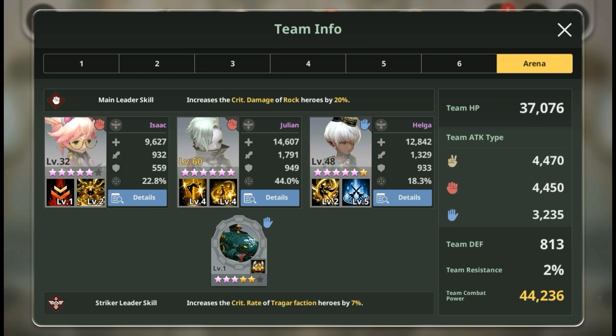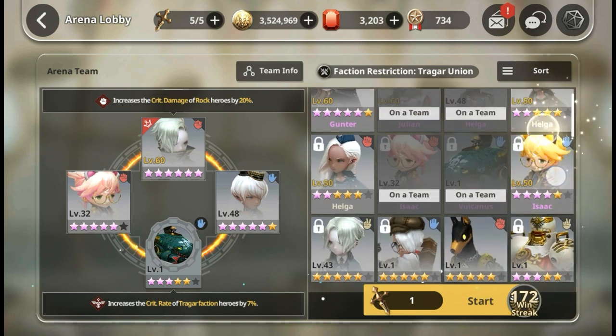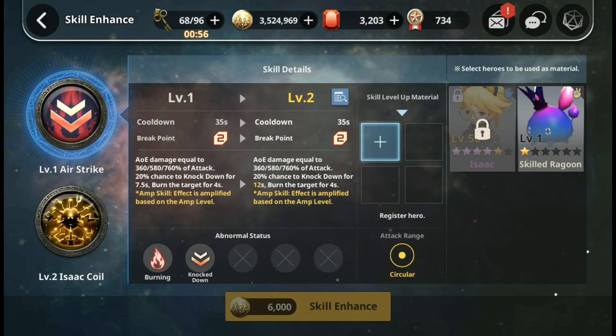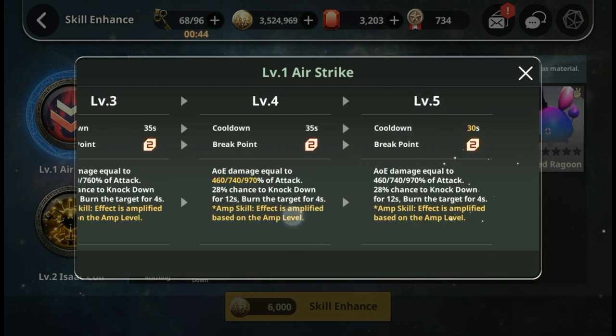My team for this faction: I didn't use Paper Gunter because the damage boost is insignificant compared to having CC. Let me talk about Rock Isaac - she's only level 32, five-star awakened, but her skill set is actually really insane. She replaces my Paper Crew. Looking at the Traga faction codex, there's not much CC in Traga except maybe Caesar's Julian (one knockdown skill) and Caesar's Gunter. Rock Isaac has several knockdown skills.